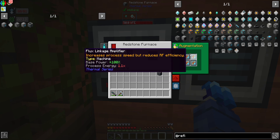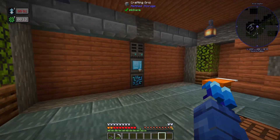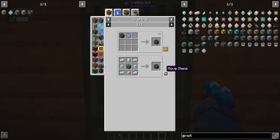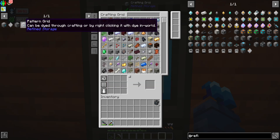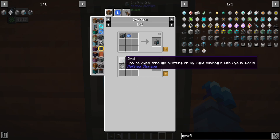We'll throw those back in here and they do stack - great. So the next thing we need is a pattern grid. The pattern grid is where we actually put the plans for what we need to auto craft into a pattern, and then that pattern goes into our crafter. We also need blank patterns, and of course we're out of glass, so we'll grab a stack of sand and cook it up.